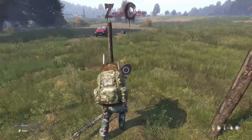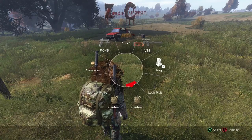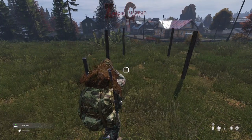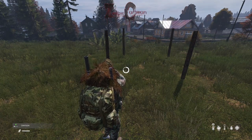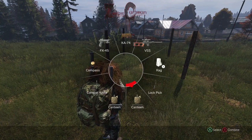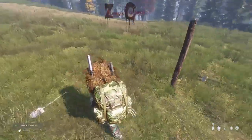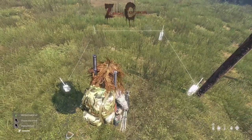Once you get that first base built, you can go ahead and take your watchtower kit. My guy's thirsty — hydration is paramount. Now we can grab the watchtower kit and go ahead and place our second watchtower, which you'll want to do at a good square 90 degrees off the side of your first watchtower.